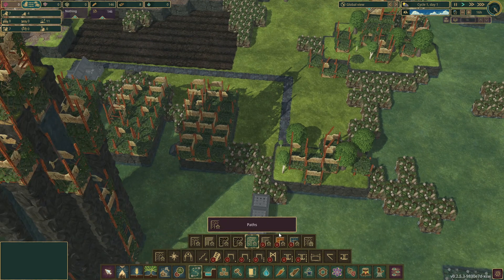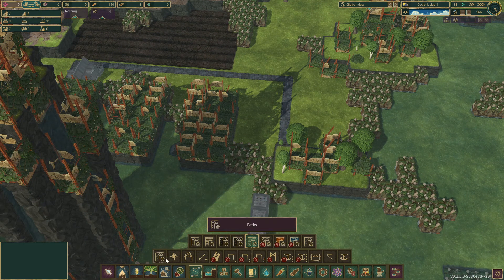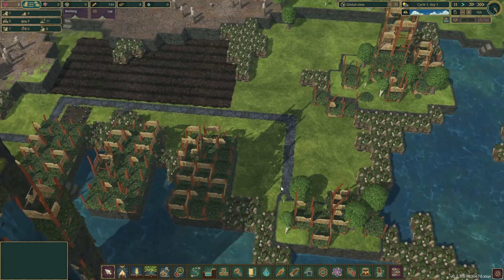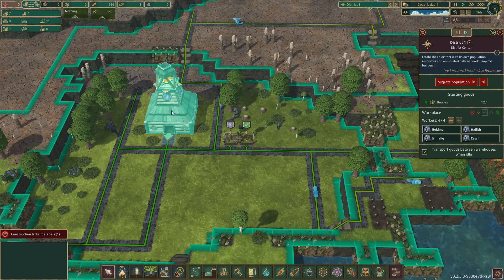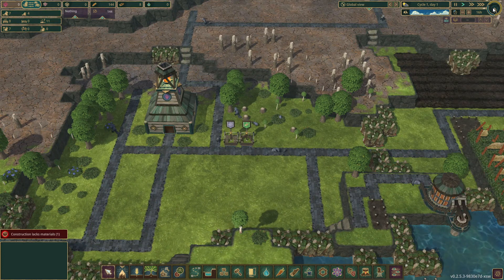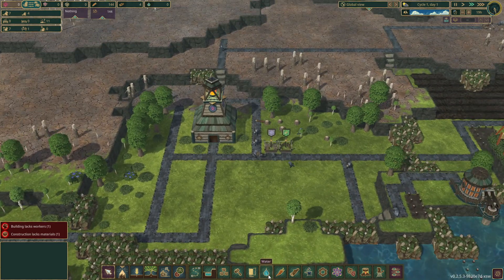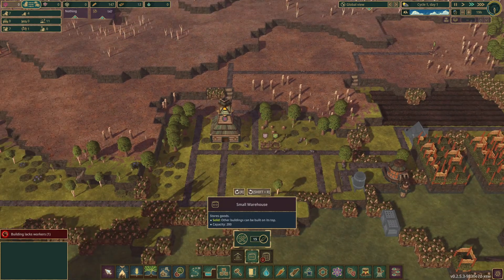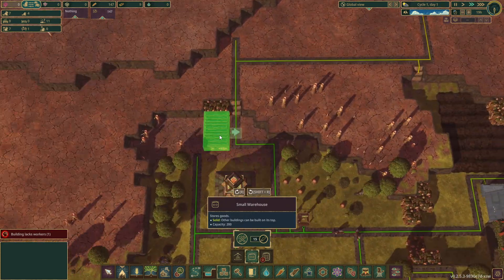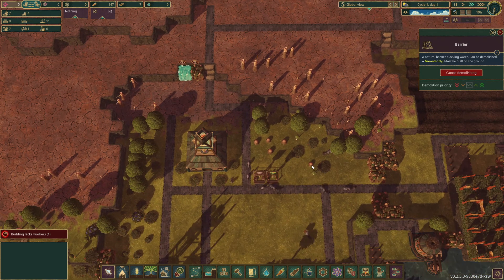I like that this is in a separate menu here — so the path that you have chosen to be your default path is always the same when you select it. That's nice. Let's increase working hours and speed them up a little bit. We're also going to want to get storage — a small warehouse for some berries. Demolish these things, please.